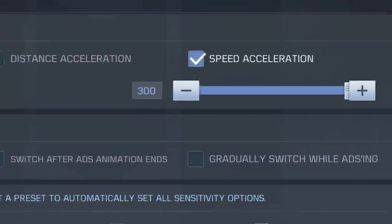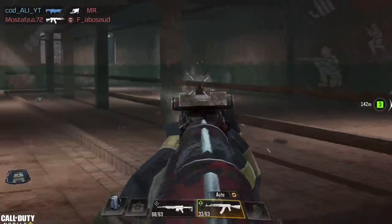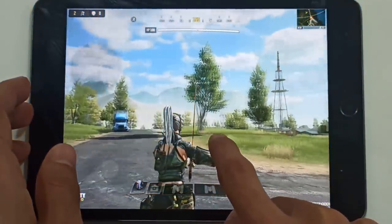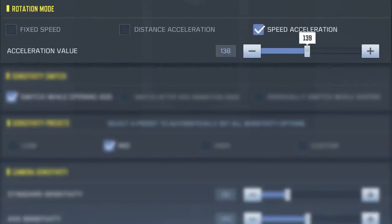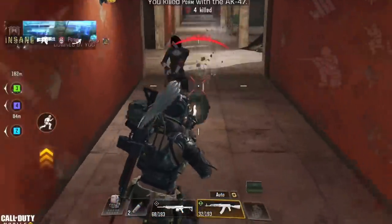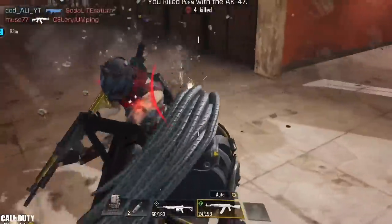The first step is to choose the mode that you're comfortable with, and once you decide, you need to find the perfect acceleration value, which is basically the rotation sensitivity. So let's say you choose speed acceleration but you're still feeling it's too slow when you rotate — then increase the acceleration value. If it's too fast, decrease it. Keep doing that until you find the perfect value. Make sure you spend enough time to find the perfect rotation mode and sensitivity that goes with it.